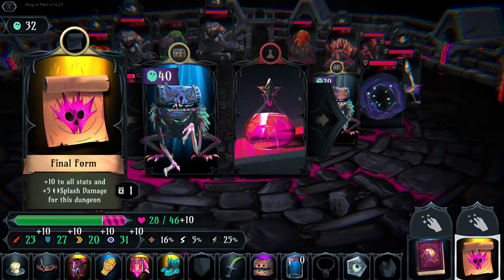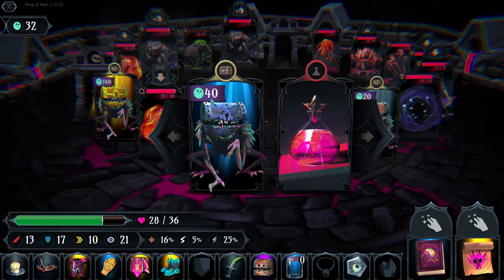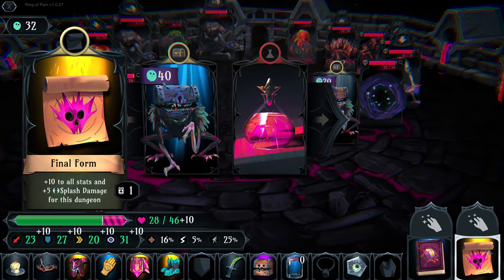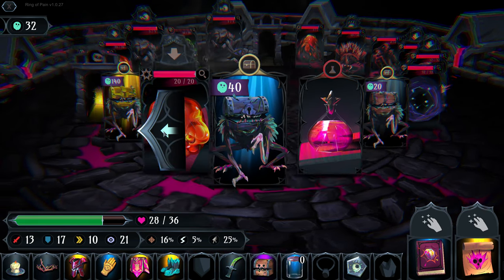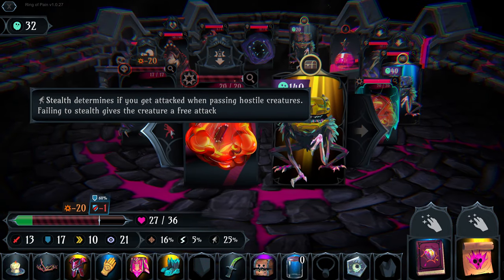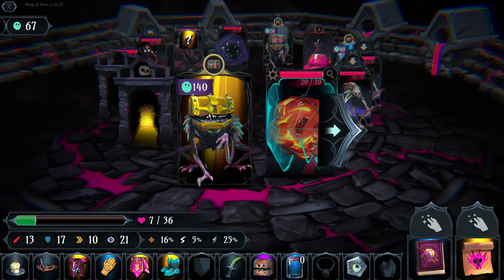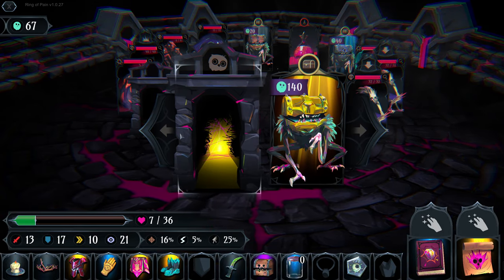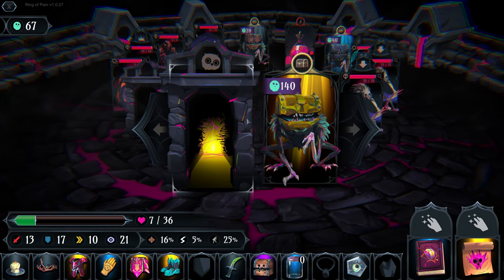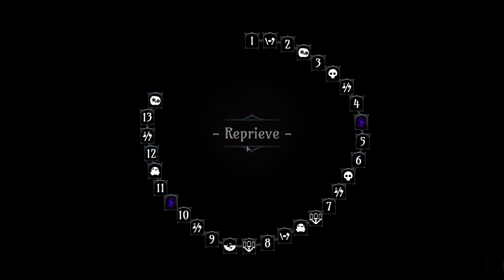Is the plus ten to stats only for this dungeon as well? It looks like it might come in handy this floor though. I don't even know what that is - it's a dragon. We might have to exit - we're going to exit and not risk it, getting some free health instead.